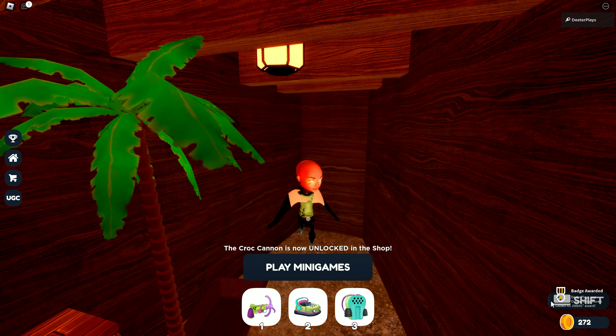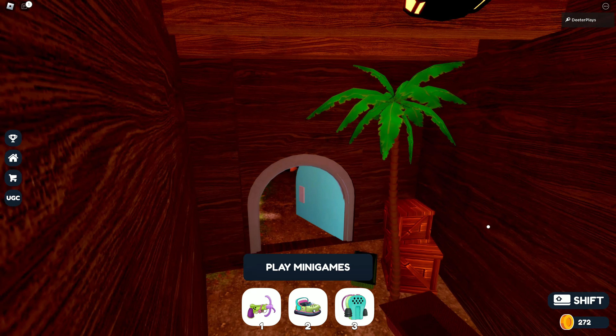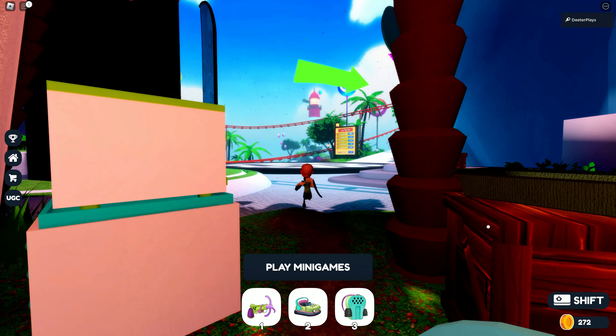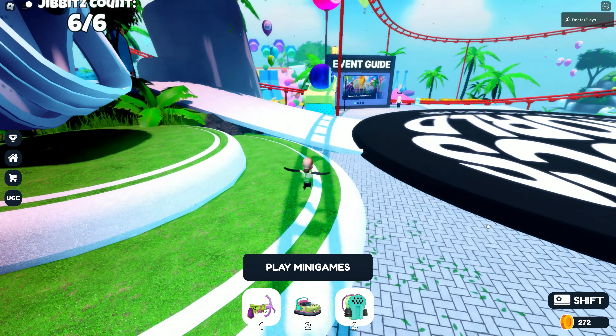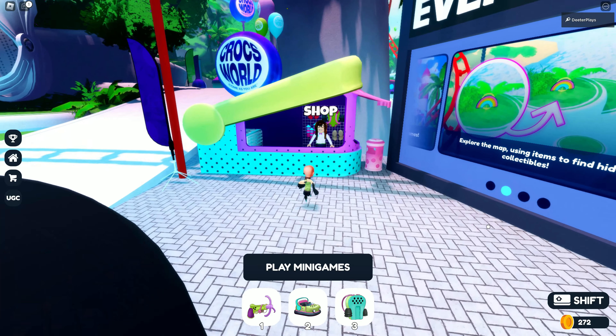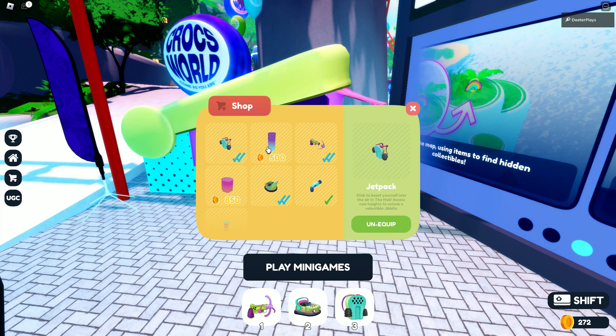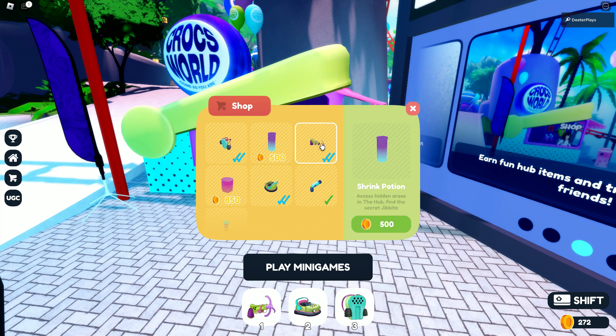You can see on the bottom right we've got all the gibbets and the badge for getting all of them. If you're not able to make yourself a super small character, there's another way: you'll need to play the game a bit and get some coins. Over on the hub there's the Croc's World Store. Interact with that NPC and at the top in the middle you'll see a shrinking potion — that's supposed to make you smaller so you can go through that door to get the sixth gibbet.